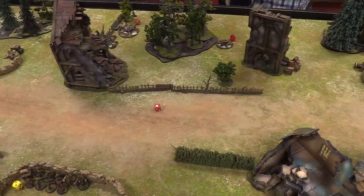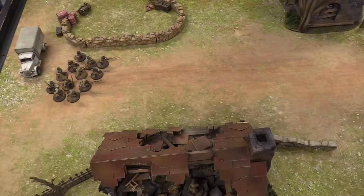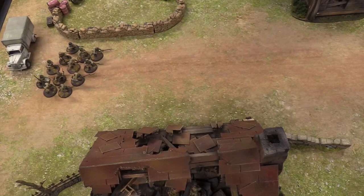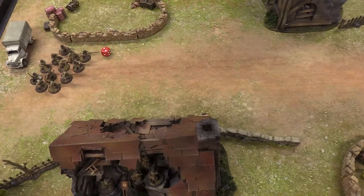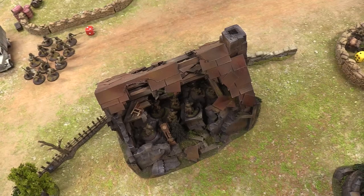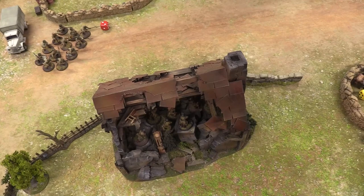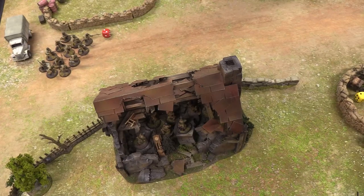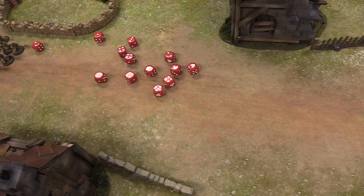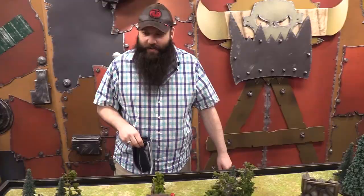A Russian die is drawn. Josh orders the squad on board a transport to advance out of it, hopping out bravely. He puts 12 rifle shots into the Germans in the building, who have hard cover — two more difficult to hit. Since Josh didn't move, he needs sixes. He rolls — no hits. The building protects the Germans completely.